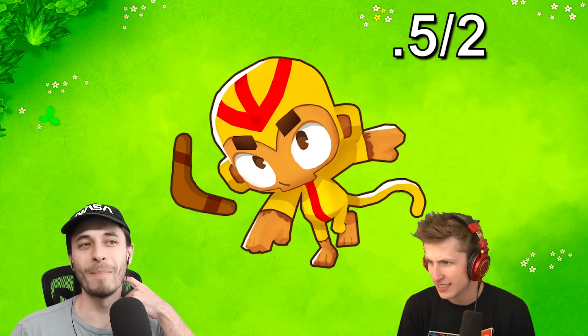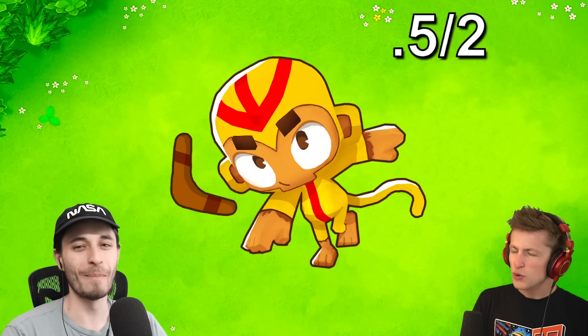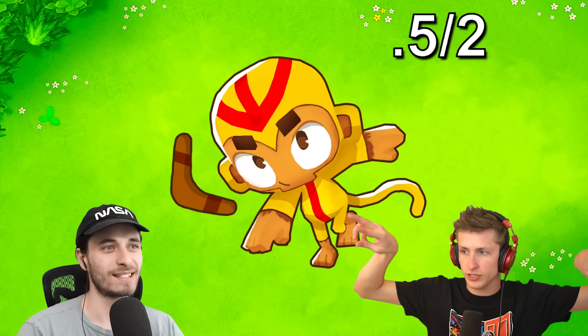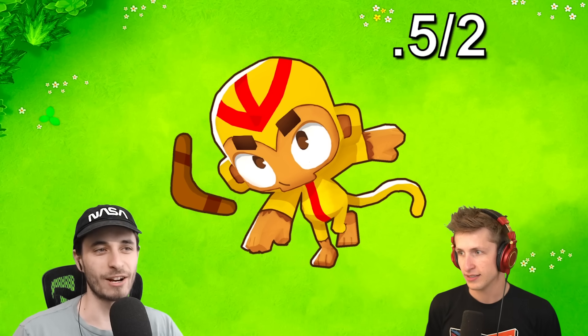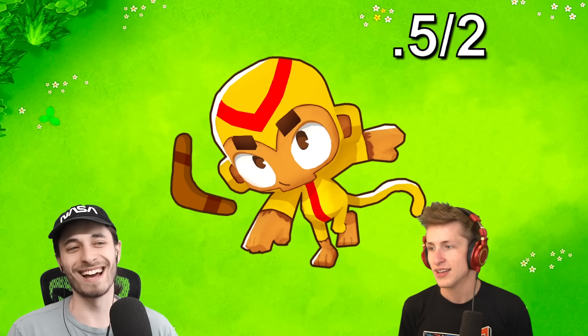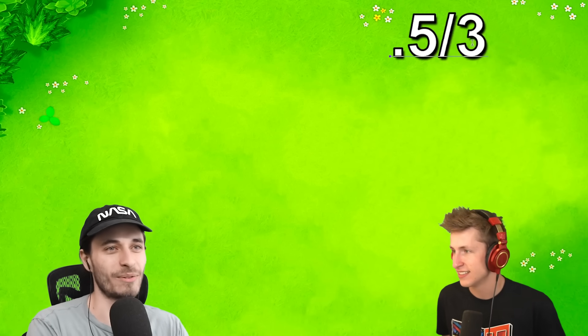Let's go ahead and go to the next one. We got the boomerang monkey. What's different on the boomerang? It's definitely his headpiece — he only has one triangle on the top, not three. Is that your final answer? Yeah. And the answer is correct. There was the extra added stripe in the middle. I'm feeling myself now. We've got 1.5 out of 3.